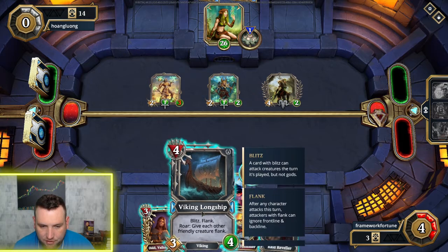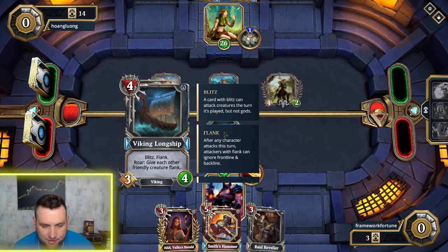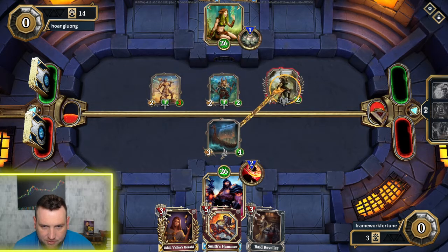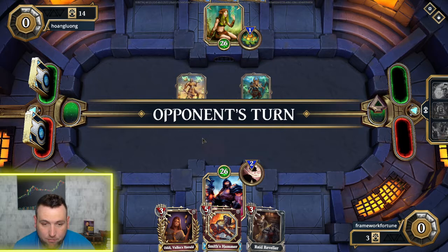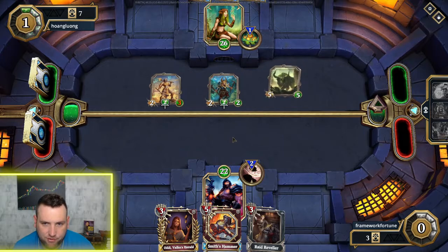I'm going to play the Viking Longship — it's got Blitz and Flank. Flank means after any character attacks this turn, this attacker can flank and ignore frontline or backline. I want to figure out who I should kill here — probably this creature, it's a very strong card. I'm leaving my board open to take damage, but I have to keep him from getting completely set up.